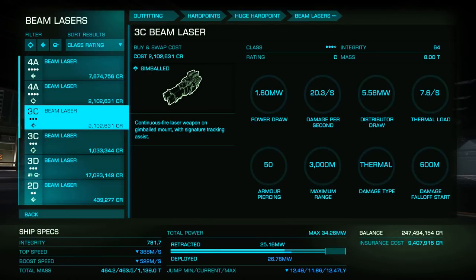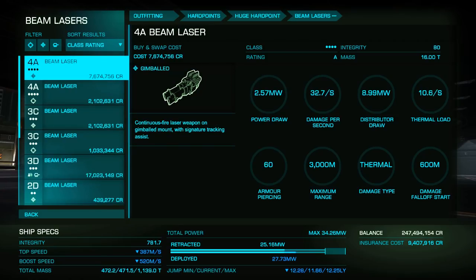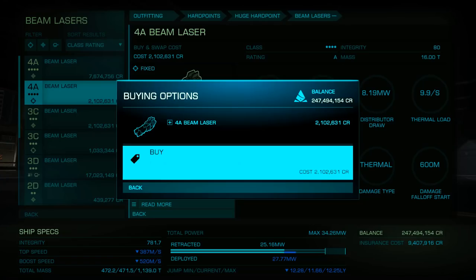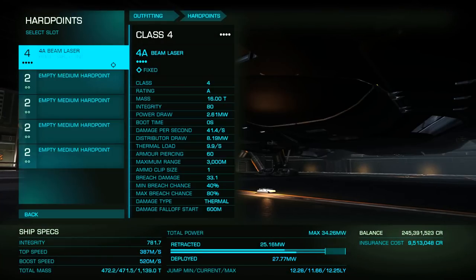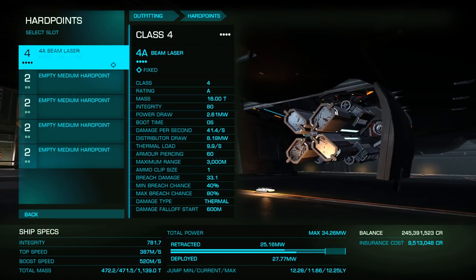Now let's talk about weapons. There are four sizes — small, medium, large, and huge — and three types: fixed, gimballed, and turreted. The number corresponds to the size, but unfortunately the letters are a somewhat jumbled mess that you can generally ignore.